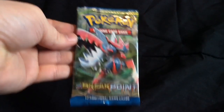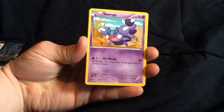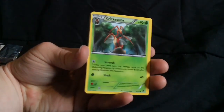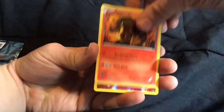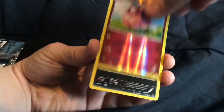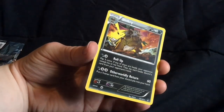And now on to the final Breakpoint pack. Here's a code. We have Slowpoke. Skorupi. Gible. Psyduck. Furfrou. I forgot to do the three to the front, so let's go ahead and do that. Kricketot. Cloyster again. Heatmor. Aromatisse — it's a reverse card and it looks really nice. And on the end we have Shiftry — I think it's Shiftry. Rare card, not holographic.